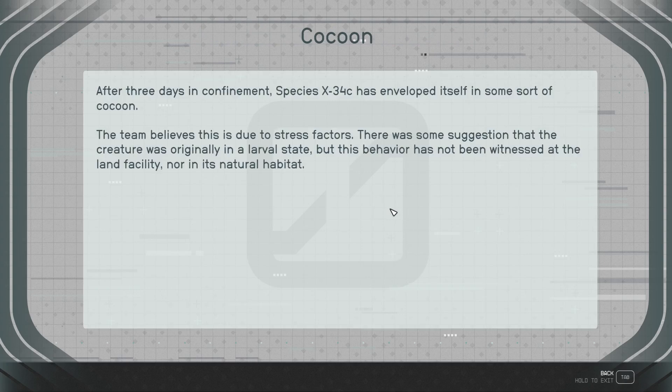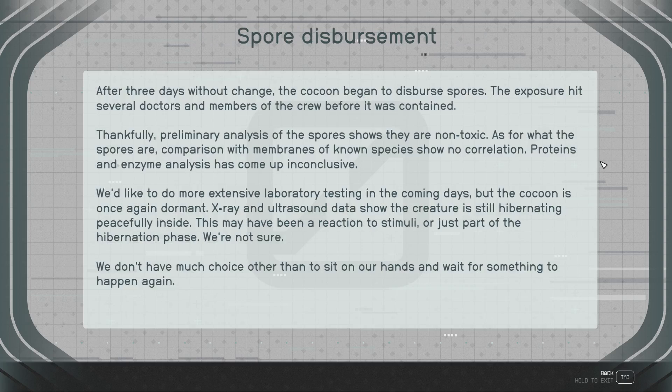Cocoon: After three days in confinement, Species X-34C has enveloped itself in some sort of cocoon. The team believes due to stress factors there is some suggestion that the creature was originally in a larval state, but this behavior has not been witnessed at the land facility nor in its natural habitat. After three days without change, the cocoon began to disperse spores. The exposure hit several doctors and nurses of the crew before it was contained. Thankfully, preliminary analysis of the spores shows they are non-toxic. Comparison with membranes of known species shows no correlation. Proteins and enzyme analysis come up inconclusive. We'd like to do more extensive laboratory testing in the coming days, but the cocoon is once again dormant. X-ray and ultrasound data show the creature is still hibernating peacefully inside. One scientist said they touched the cocoon.